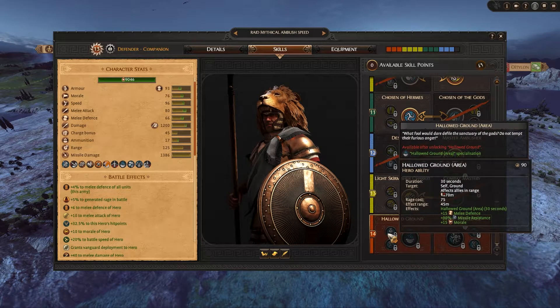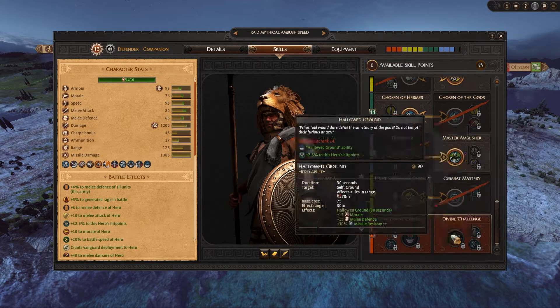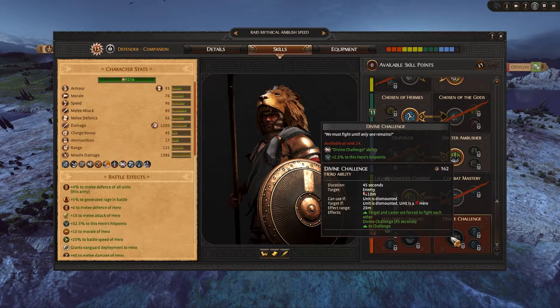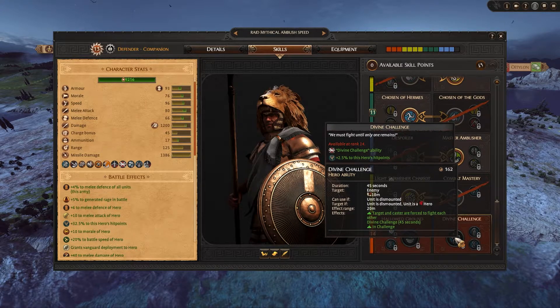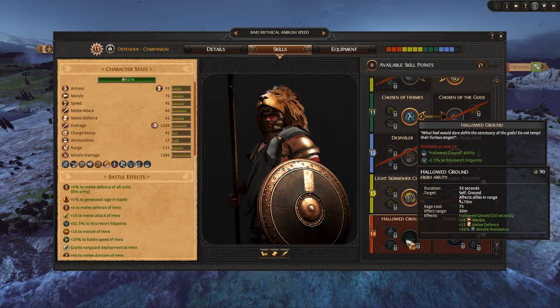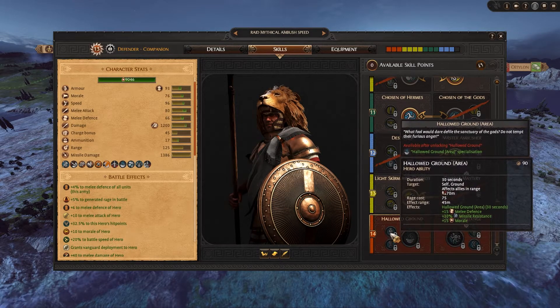Finally, Hallowed Ground gives a good plus-15 melee defense, which is a really good magnitude. You can combine this with the extra charge bonus to get strong initial contact on the enemy, then good sustainability during prolonged engagement when Hallowed Ground is active. I wouldn't give him Divine Challenge because he doesn't get enough damage resistance or AP damage bonuses — the general statistical bonuses just aren't there — so Hallowed Ground is the better choice to support his companion role and boost his units' statistics.